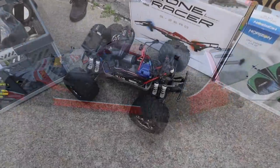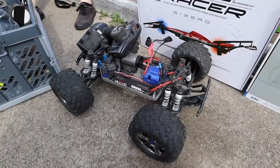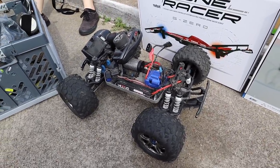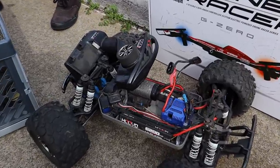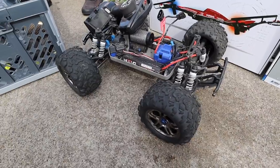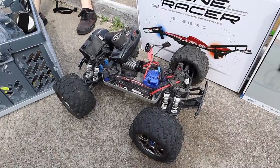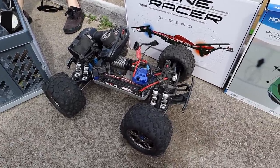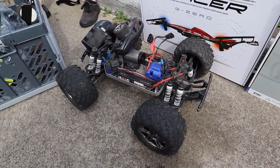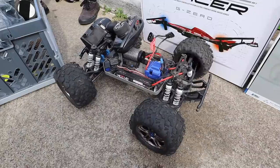Check this out — an E-Maxx. These are hard to find right now because they don't make them at all anymore, so you can only find them on the used market. This one doesn't look like it's in bad condition — it has the VXL 6S in it already and the older TQi remote. The downside is they don't make them anymore, so parts are on the obsolete market. Anything on that E-Maxx chassis will be hard to get.